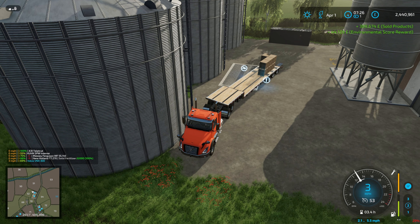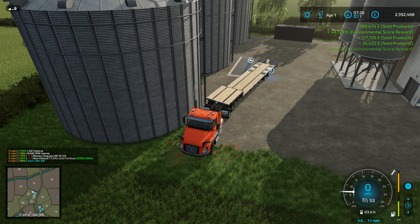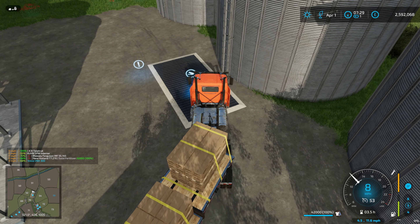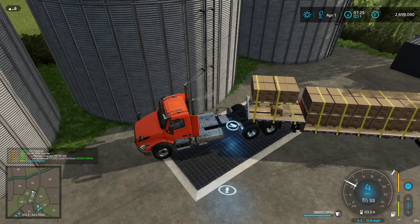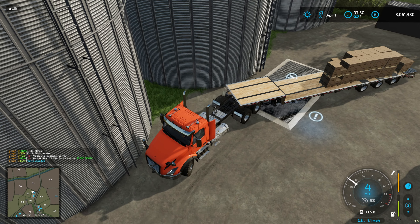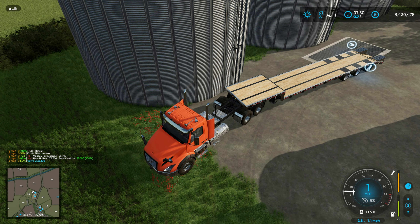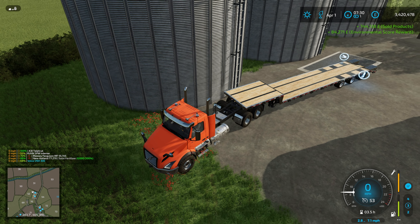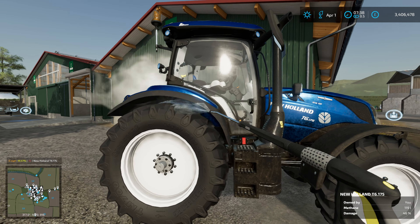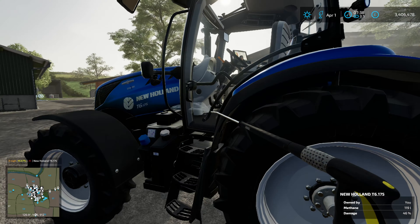I'm actually losing track of it — I think we were at 1.9 million. I've got a little bit more on the trailer, so we've got 42,000 liters — all of the clothes. That was £820,000, so yeah, we are sitting on 3.4 million pounds now. Just giving the New Holland a little wash and then we're going to put that to work because the sugar beet field has cropped up some weeds.